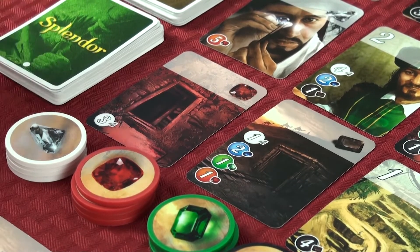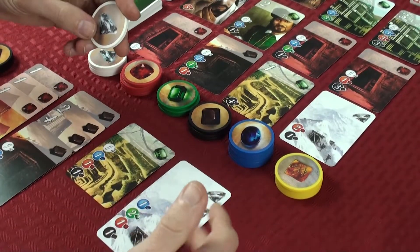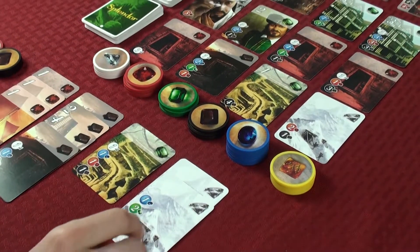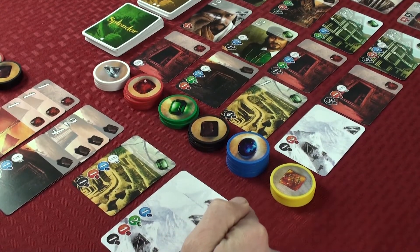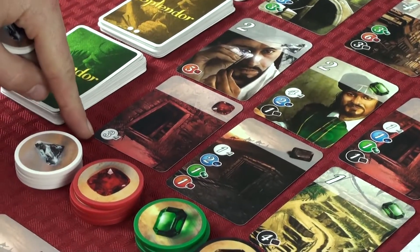Those three white gems can be paid using the tokens you've taken into your player area, and you can also use cards you've previously purchased as discounts. For instance, I already have two white gem cards in my area, so that gives me a two-gem discount on white, meaning this red gem card will only cost me one white gem.